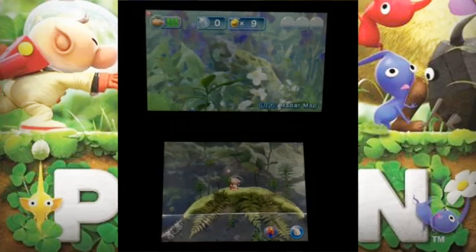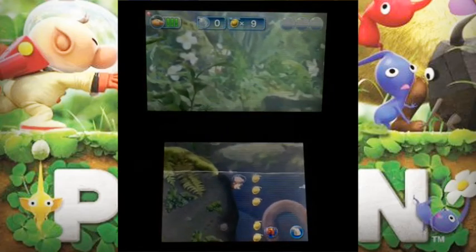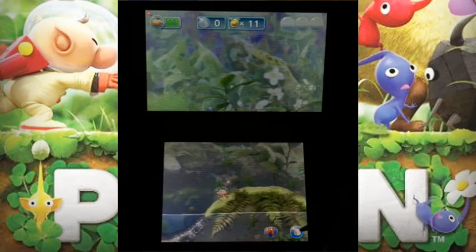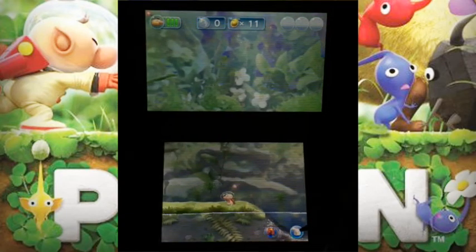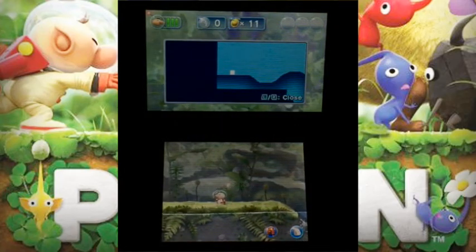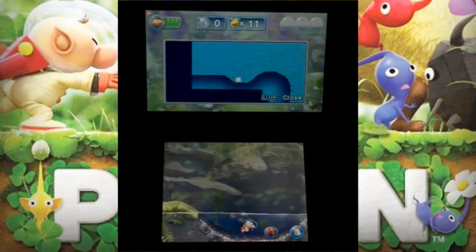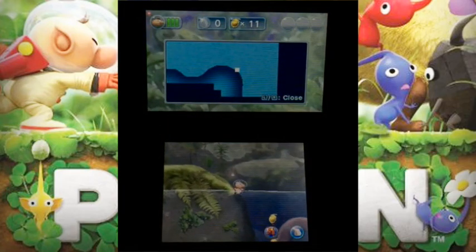Let's direct all of my Pikmin to where the other sparklies are. I see there are enemies but I don't see any Blue Pikmin around here. Hopefully they've got to be somewhere nearby. There's a cool trick I want to show you guys: you can press L or R to close each and every one in, and look at the map by pressing R to see what your Pikmin are doing and where they're going.